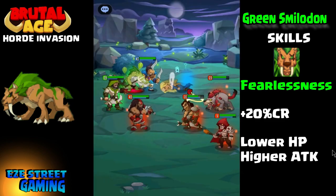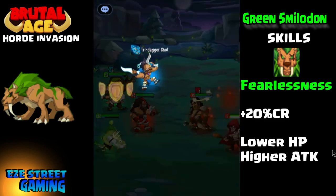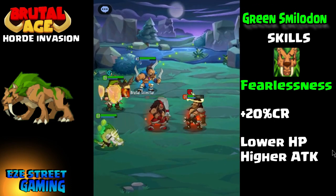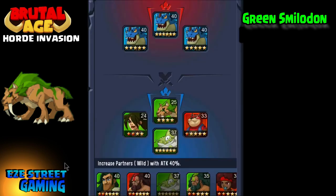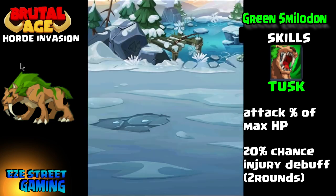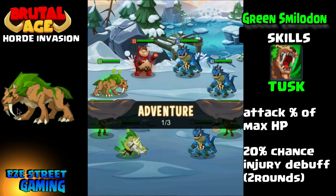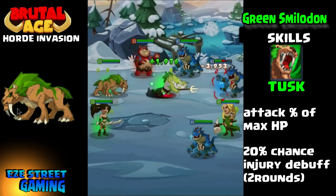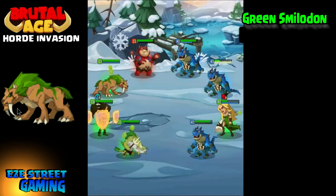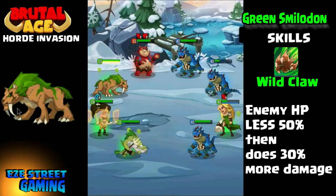He has three skills — you have to dig deep to find the real value in them. One of his skills doesn't have a cooldown, meaning it's active all the time. It's called Fearlessness, and it adds 20% critical rate to every one of his attacks. With that skill it also says lower hit points means higher attack — I believe it means the lower the hit points of your opponent get, the higher his attacks get. His second skill is called Tusk, and it's an attack based on his max hit point percentage, so you want to get his hit points up as high as possible.